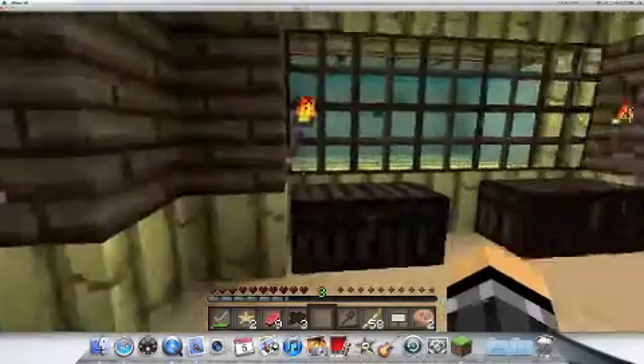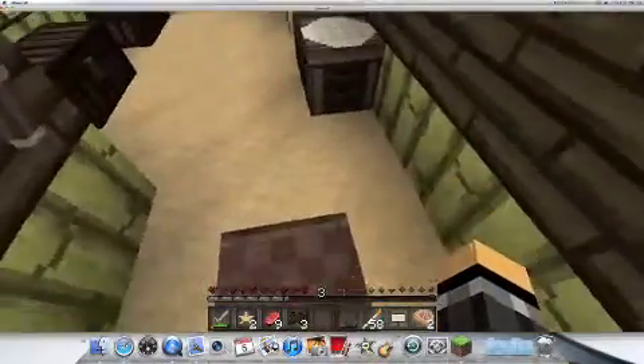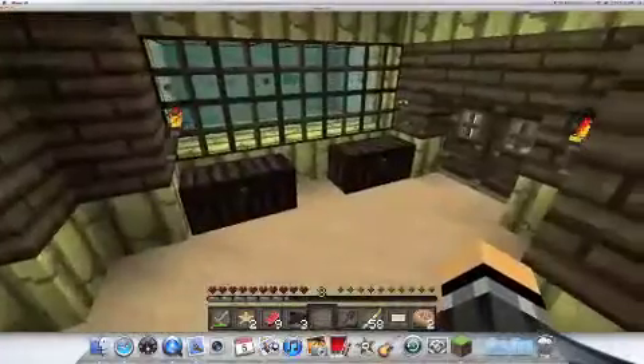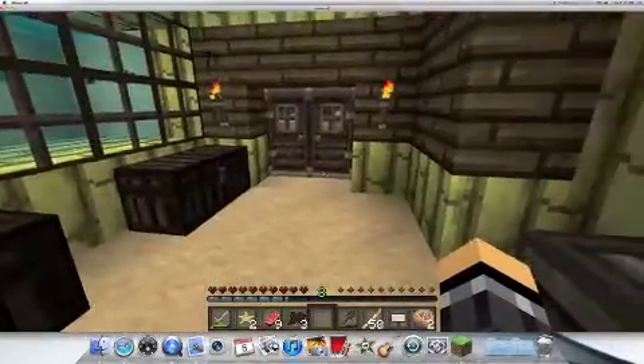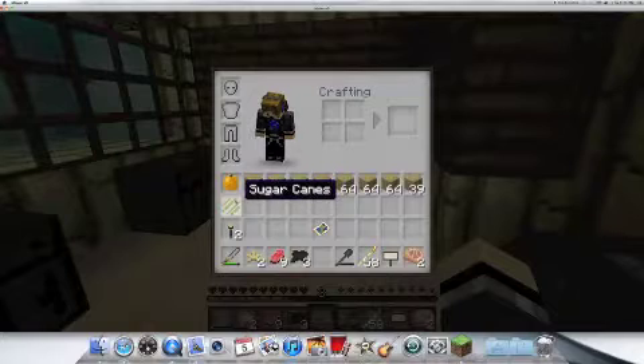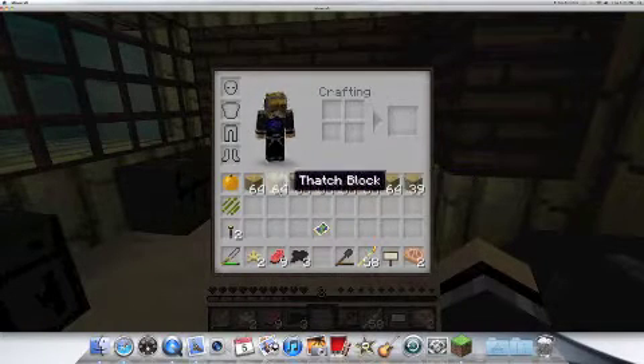Hey guys, BeastieCraft here, and today we are going to make a bar. Like I said in episode 3 or 4 — I don't remember — but I finally found out what I needed these sugar canes for: I needed to make these stash blocks.